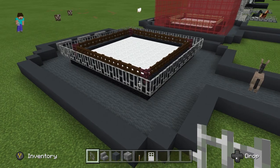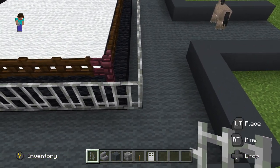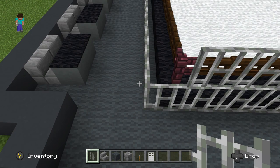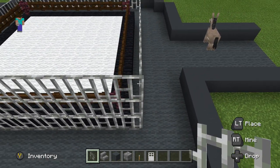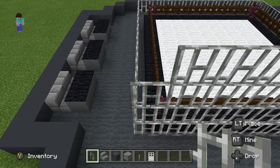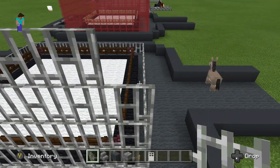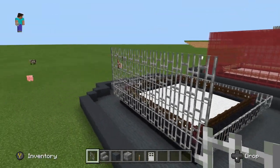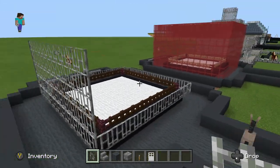I'm going to skip ahead until I have that done. Once we have that done, we're going to go along one side and build it up four more times — we want it to be completely five rows tall when we're done. There's row three, four, and five.